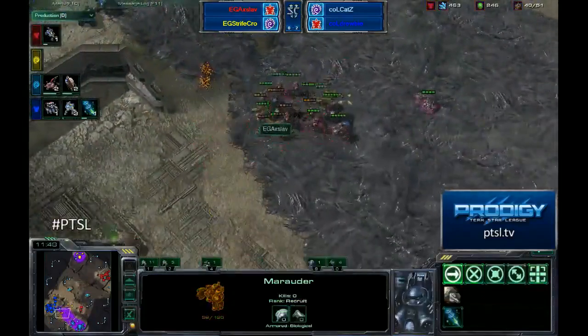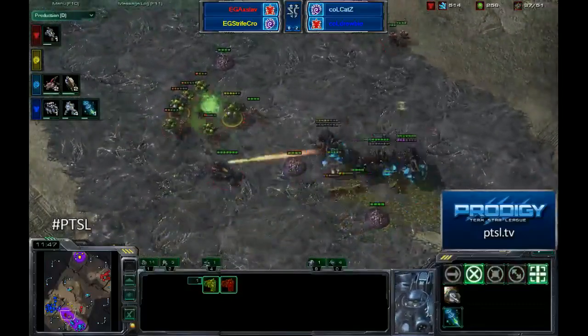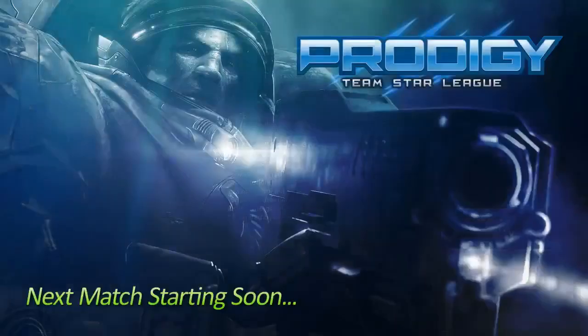EG decides not to run into Cats' base head-on against those spine crawlers. Marauders are pretty good, but a big fungal hits all of those marines and marauders, and as the units die, the GG comes from Strife Crow and Axlav. Huge congratulations to Complexity Cats and Complexity Drooby for three-zero-ing Team EG in the winner's final. Next up, EG Axlav and EG Strife Crow will play against FXO Optic Zero and Dignitas Select — Team Subsuns — fighting for the honor of entering the grand finals in the lower finals matchup.